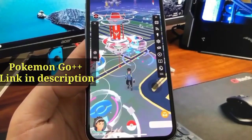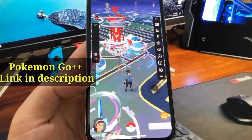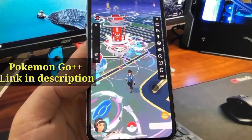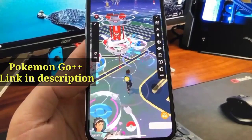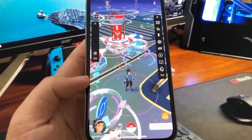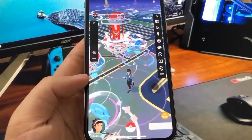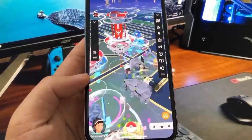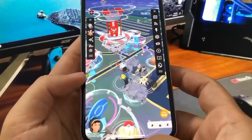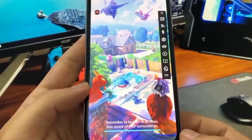As you can see, I'm in the Santa Monica location, which has a lot of gyms and battles to do. There's also a joystick down there, and I can use that to manually walk without actually having to go outside — basically tricking the system into thinking I'm walking, which is pretty cool. In this video I'm going to be showing you how to download this on your device. As you can see, all the rare Pokemon have shown up for me, and this is just mind-blowing.